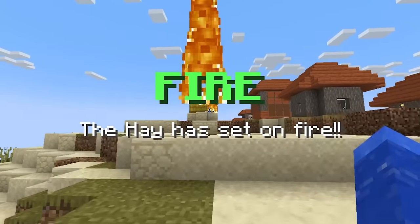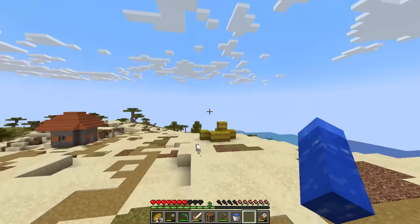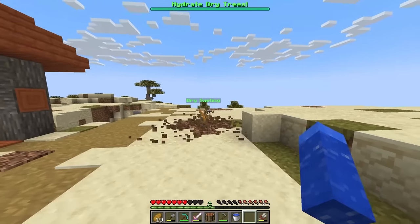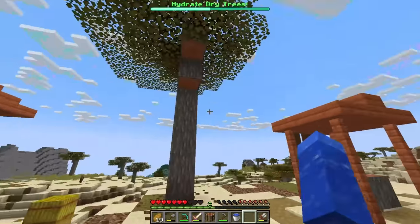Wait, fire? They set on fire? What is going on in this village? Everything's so dry. Last one. And now what's next? Water trees - they look thirsty. Those might be the trees right there. So what happens if I water this? Does it grow? It grew into a tree! Yo! So I guess we're literally just hydrating the village.